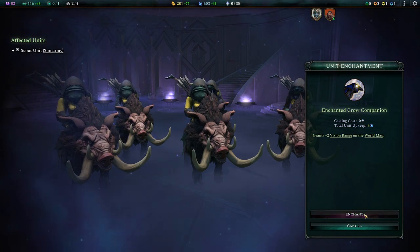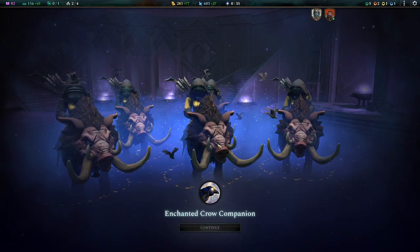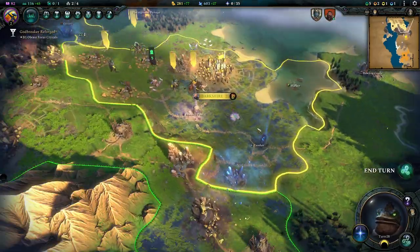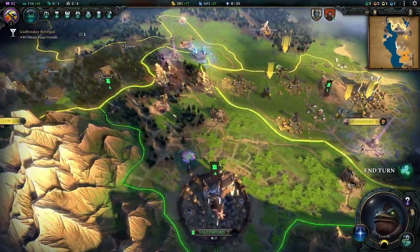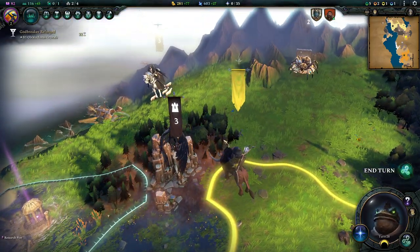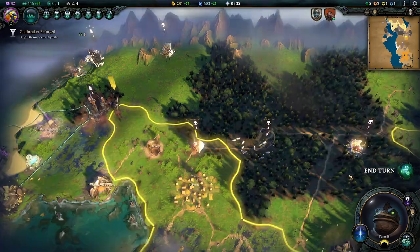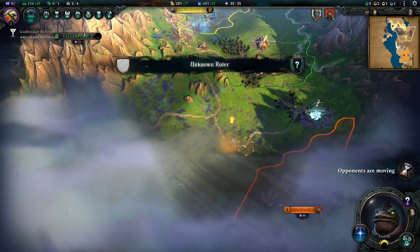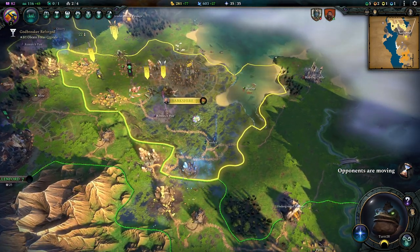Okay, let's get the crow companions going. Look at that, so cute. Where I live there's a lot of crows, so I have a big appreciation for them. And I think we should even see them on the world map. Yeah, see? There. I love that. Okay, let's keep moving — we have tasks ahead of us.